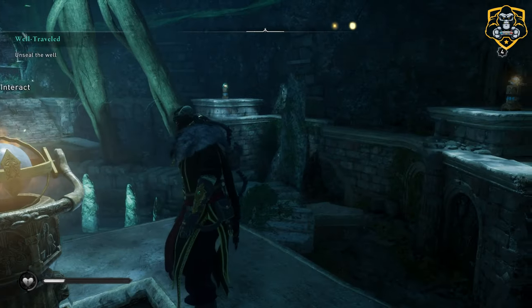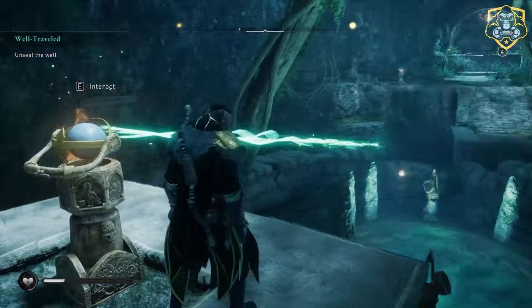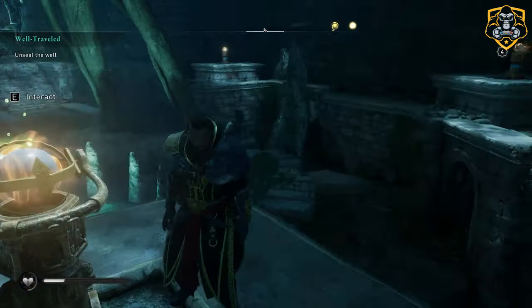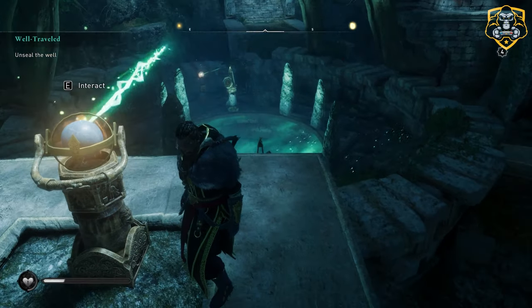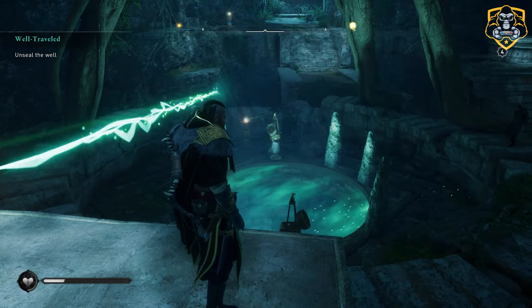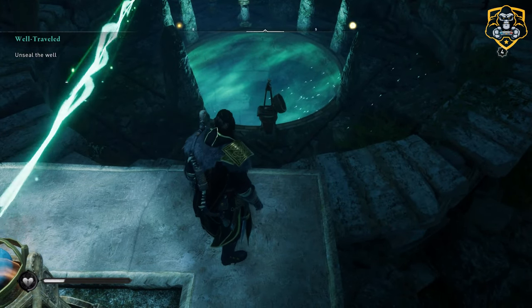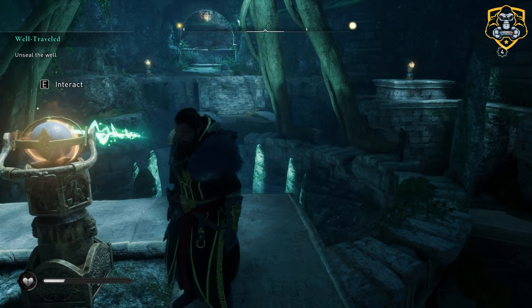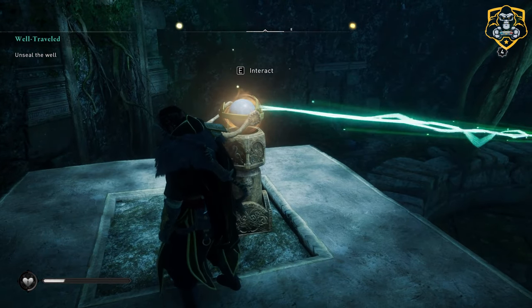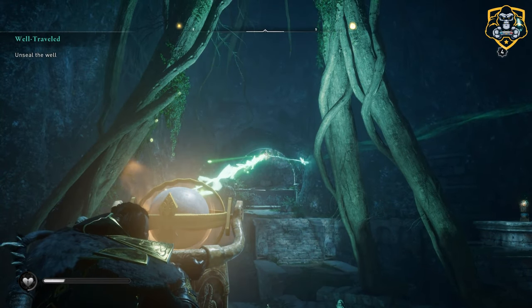I'm going to show you guys exactly how to set this up. One of the main things that are confusing people is that they get over here, they notice there's one source of light, and then they start trying to connect them all around and it just doesn't work out. The goal of this puzzle is to get your light beams to hit that one right there and then that one right there. One of the main things I failed to notice right away is the fact that there is another light source right here above the doorway where you walked in.